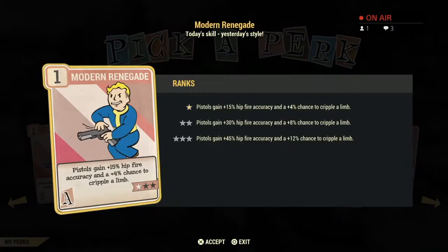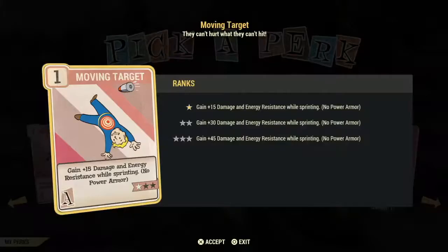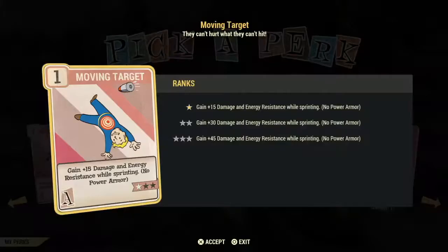Moving Target is a bad investment card — it gives you plus 15 damage and energy resistance per star ranking with no power armor, but you have to be sprinting. I find you're either moving fast or standing still when fighting, but not often sprinting unless you're running away. I see it as a waste card.